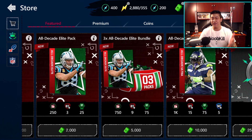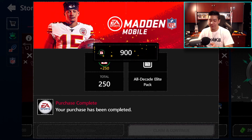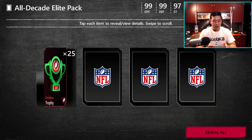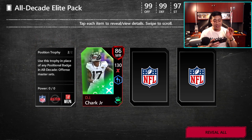Moving on to the other packs — they're just going to give me trophies, which is great because you need 50 trophies or 50 badges specific for a player, but with trophies you can use them wherever you want. The next pack gives three elite players, 85 plus, for 2,000 Madden Cash. We do get our highlight reel points and we get 25 trophies.